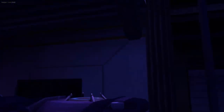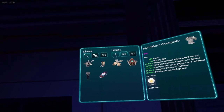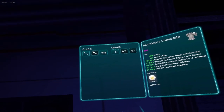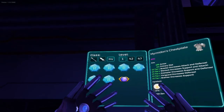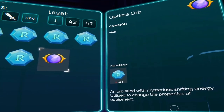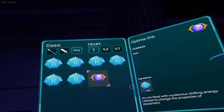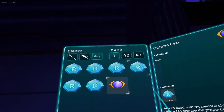To obtain Optima Horns, pretty much every Synthetizer machine has this option. To open the Synthetizer machine, you just go in front of it, click on one, click on any, and this is where you find the option to create Optima Horns. To create Optima Horns, you need 100 Raging Crests. You can create Raging Crests with the sixth option right here.